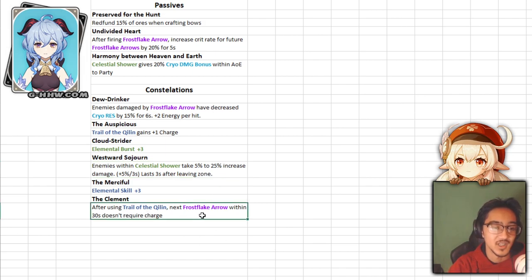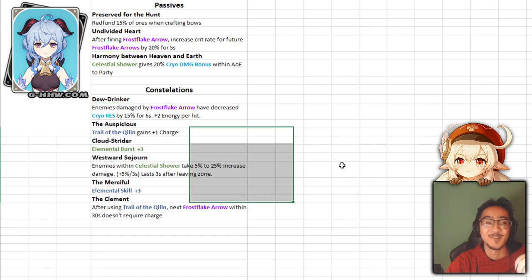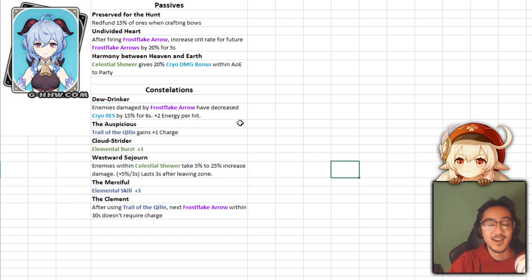For her C6, after using Trail of the Qilin, the next Frostflake arrow within 30 seconds does not require a charge. It's cool, but is it C6 worthy? Not sure. When I think of Constellation 6 for 5-stars, that's over $500 or some god-tier luck. For comparison, Childe's C6 makes his melee stance practically permanent — that's C6 worthy. But no-charge Frostflake isn't a big deal since the charge isn't really an issue. Personally, I don't think her constellations are worth it — they're nice buffs but not real game changers.